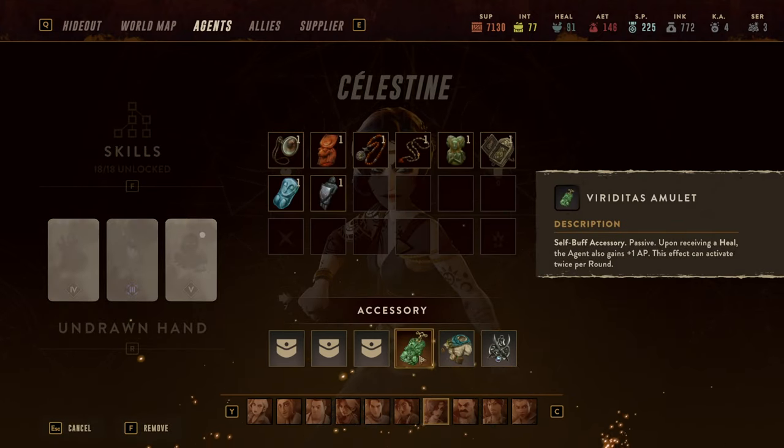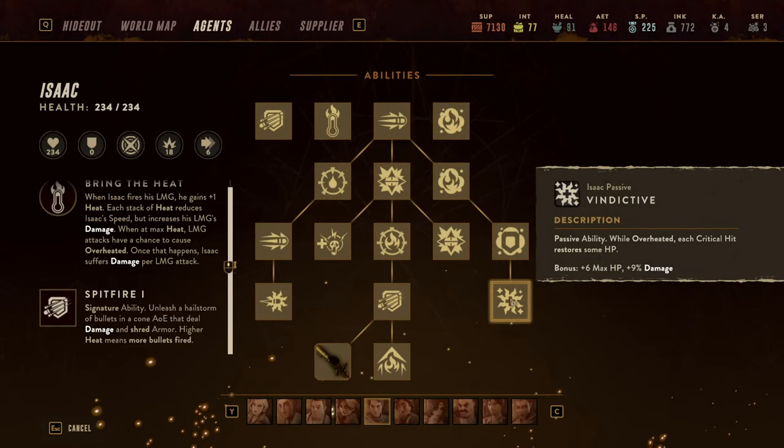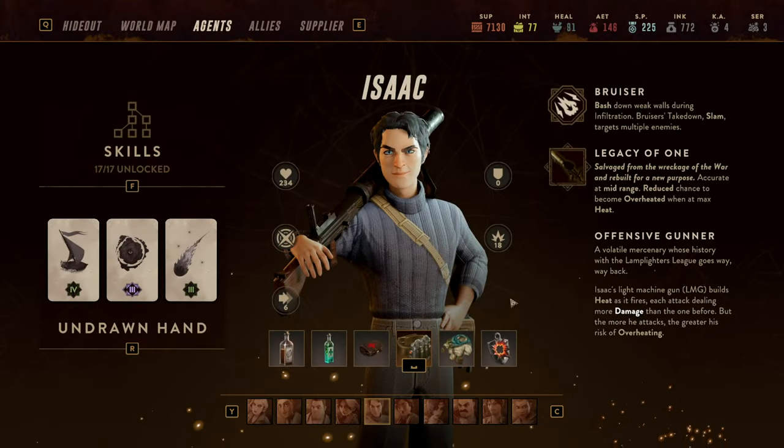The other very strong item is Viridia's Amulet: upon receiving a heal, the agent gains one action point. This can trigger with his self-healing ability — so if he's overheated and heals, he also gains more AP and can continue shooting. Not as healing-intensive as the hand wraps, but certainly something Isaac can use to just generate more AP.